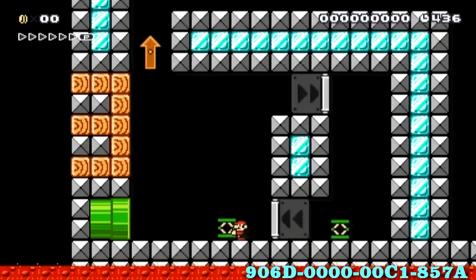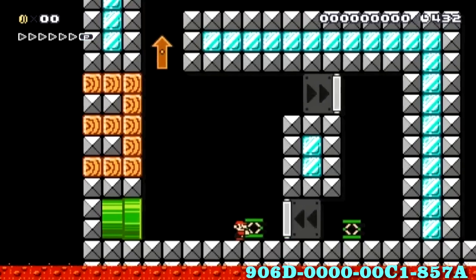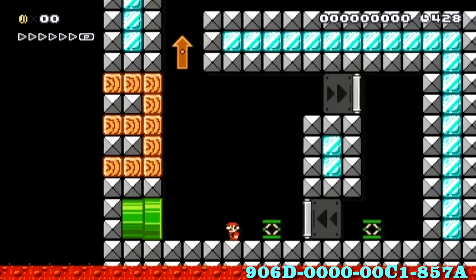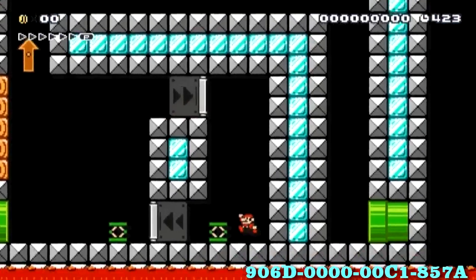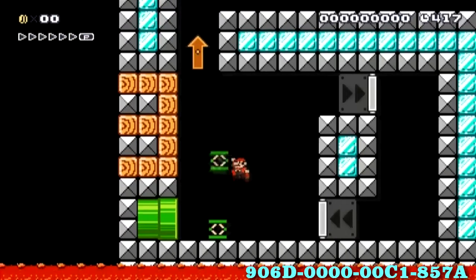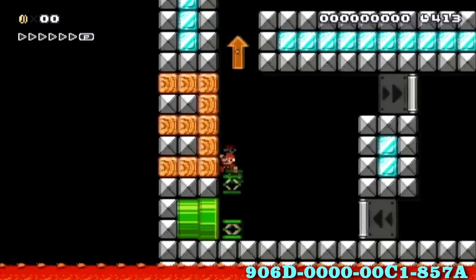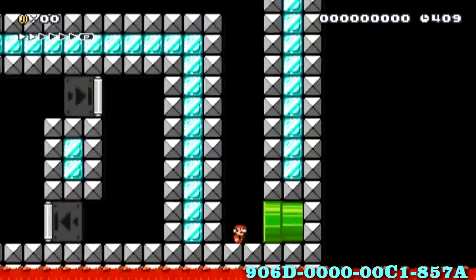Number three. These are called one-way blocks — when you go through them, you can't go back the other way. We need to get to the other side, but we can't walk through the one-way block. So we have to go through the top one to bring the spring through like this, and it takes so long to explain that I'm actually doing it faster than I can explain it. That's the reality of Mario Maker. We made it.